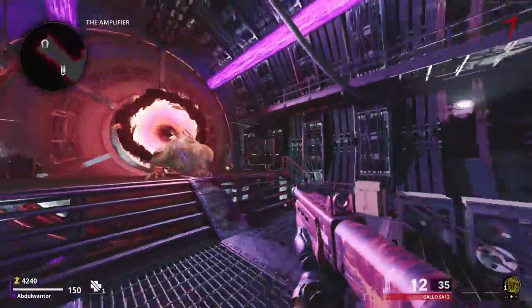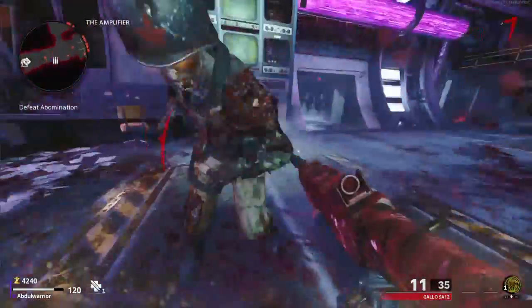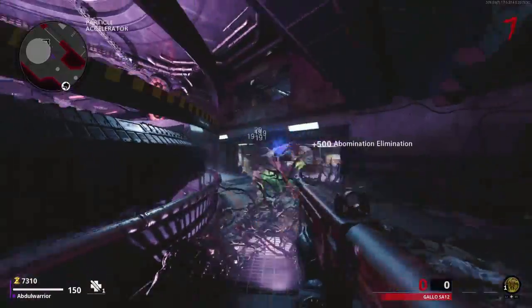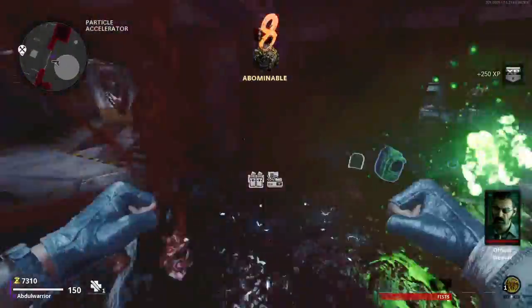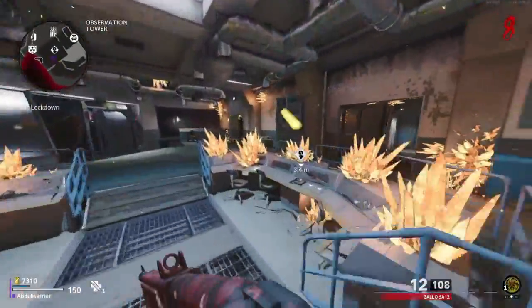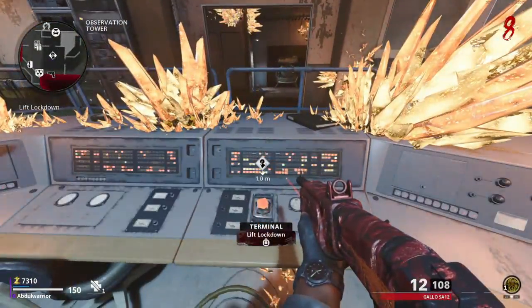You must defeat the abomination to proceed, but beating it is not very hard. Once you've destroyed it, you will teleport to the observation tower. In the observation tower, you need to lift the lockdown.